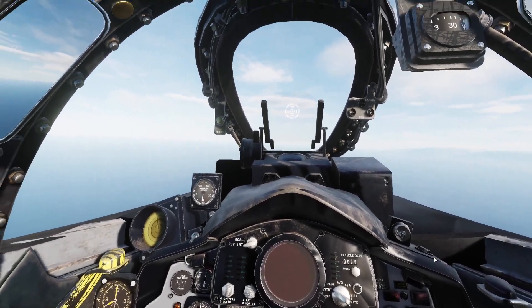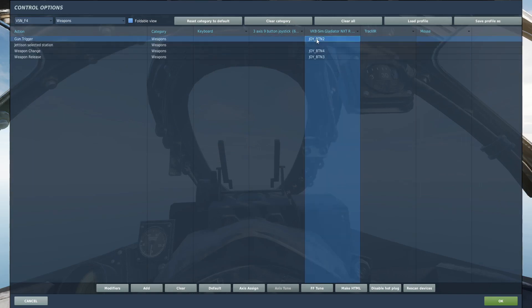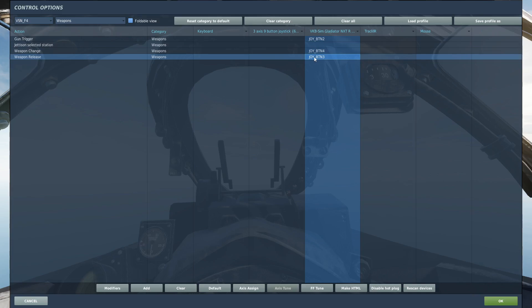First let's have a look at the controls we need. We'll go to weapons first. We need the gun trigger to fire the gun, and weapon release to fire the Sidewinders.